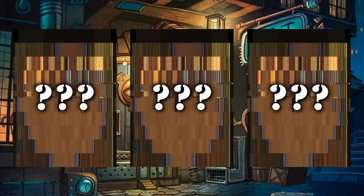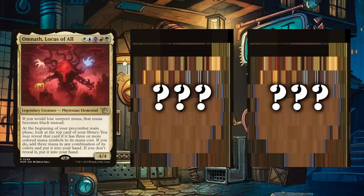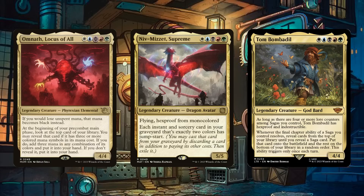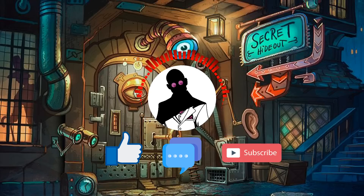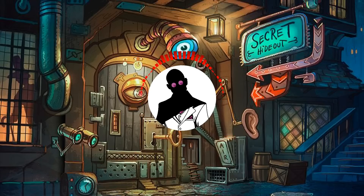Then proceeding to this week's poll, we'll be having three five-color commanders from all three of the latest sets vying for your votes, with options being Omnath Locus of All for March of the Machine, Niv-Mizzet Supreme for March of the Machine Aftermath, and Tom Bombadil from Lord of the Rings Tales of Middle-Earth. So please cast your votes in the community tab, link in the description, before the deadline on June 30th, and let me know in the comments who you voted for. Be sure to like, comment, and subscribe if you haven't done so already, and if you feel like showing your thanks, please consider buying me a coffee at the link in the description or checking out other deck techs and the full Cutrate Commander playlist.